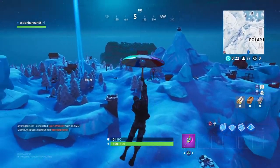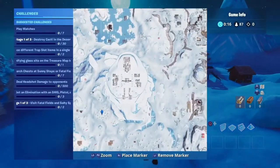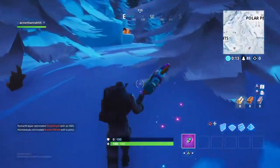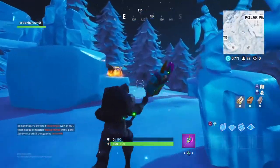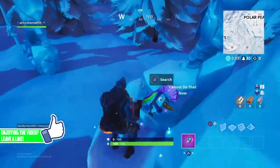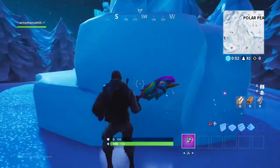To get your battle star, you are going to want to come here on the map — this little patch of forest just under Polar Peak. As you can see, there's a chest here. If you jump up here, you will get a battle star. That is it for this challenge.